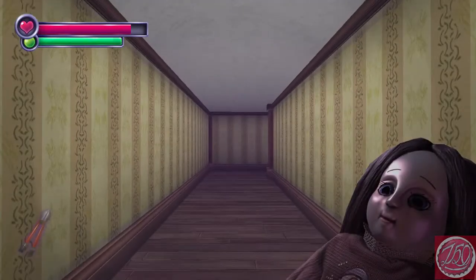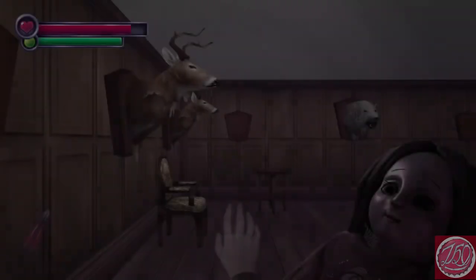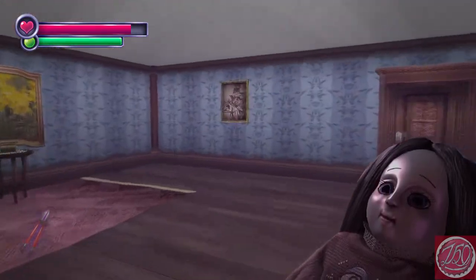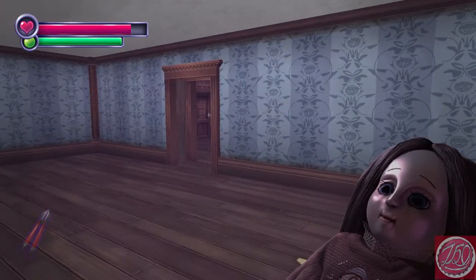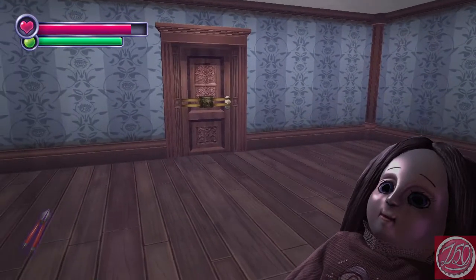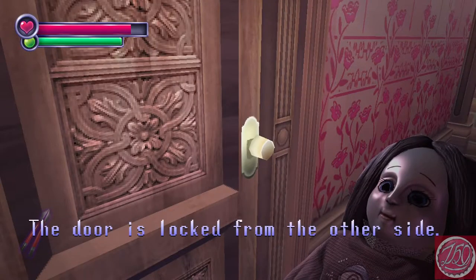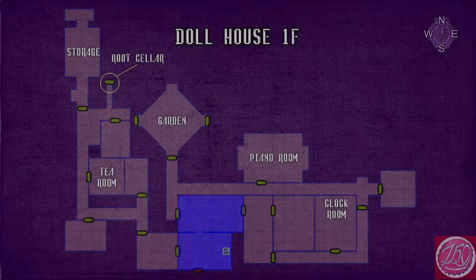Don't remember seeing anything that would necessitate bolt cutters. I don't either. I think the reason we needed the map is because we keep going back and forth. Maybe we need to use the bolt cutters — maybe we can use the bolt cutters on the monsters. Okay, Roberto! Shall we go check the tea room then? I guess. It might be our only option right now. I know we went to storage. Yeah, and the root cellar — we needed a key card or something, or an access code.